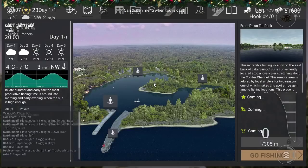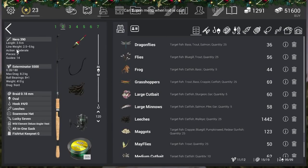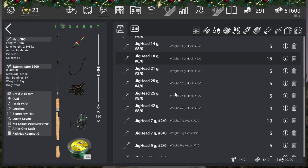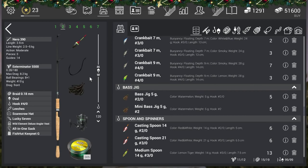So I'm fishing with the Nero 319 rod and the Exterminator 5500 reel — that's way too heavy for this fish, honestly. For line I'm using Brat 0.18, and I'm fishing with the Oval Bobber. I also made a mistake with the Chubby but it doesn't matter much since 40 meters is not that far. And I'm fishing with a Hook 4/0.